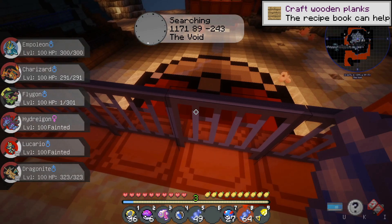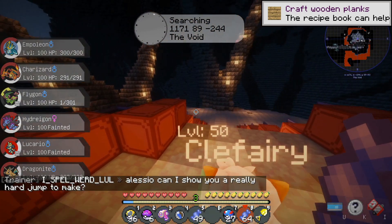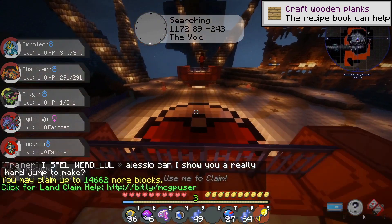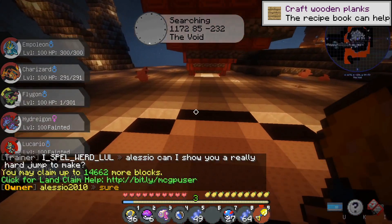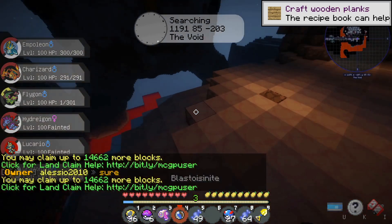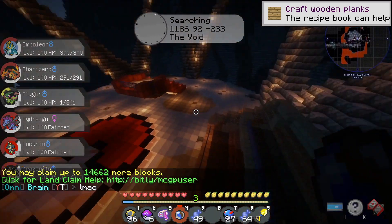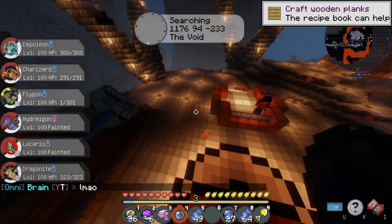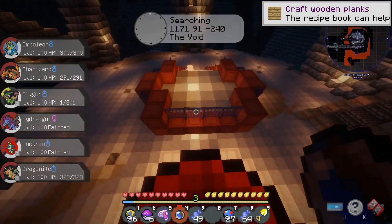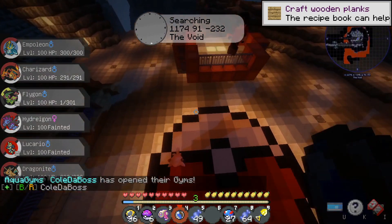We're locked into Outrage and briefly confused, but we pull through and win! We just defeated Champion Red with one hit. All the training we did paid off and we were finally able to take him out. I am super happy — I can't believe we became the Champion of PokéLand! If you want to battle me, hop on the server. Definitely check it out, and I'll see you guys next time!